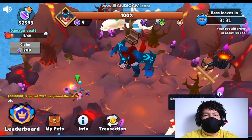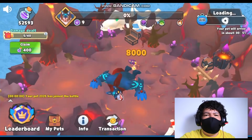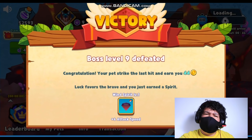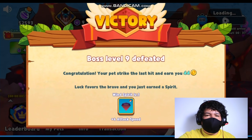There it goes — it's got some spirits as well. Now that the boss is dead, you will be able to see that it dropped 1, 2, 3, 4, 5, 6, 7 — I think it dropped like 8 spirits. You get boss level 9 defeated, congratulations, your pet struck the last hit, and you also earn 44 D-Pet. Luck favors the brave and you just earn a spirit — we got one wind spirit level 1, attack speed. That's what will be improving our stats once we equip that spirit.